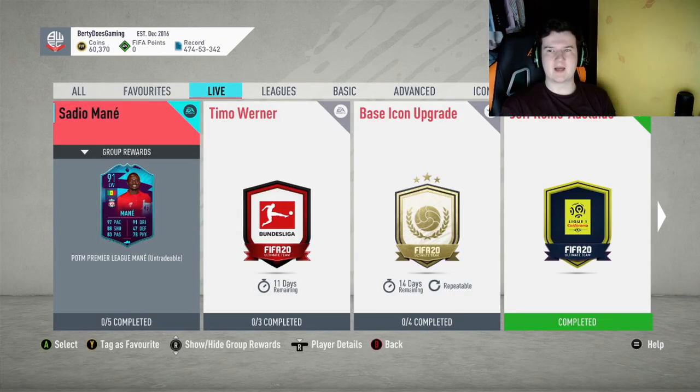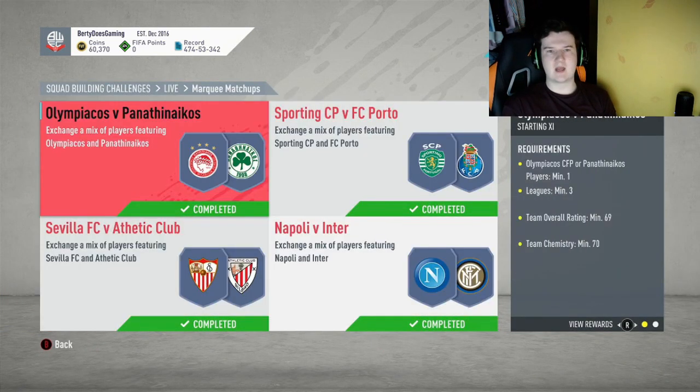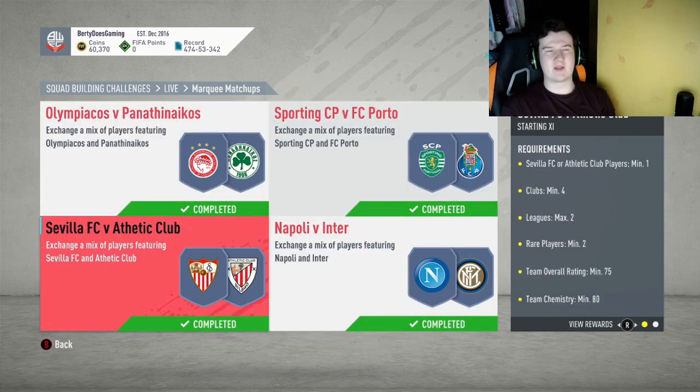So for example you might have some Olympiacos, Panathinaikos players, or Porto, Sporting, Napoli, Inter, or Sevilla Athletic — you might have some of them, so if you do just put them in, it's that easy.